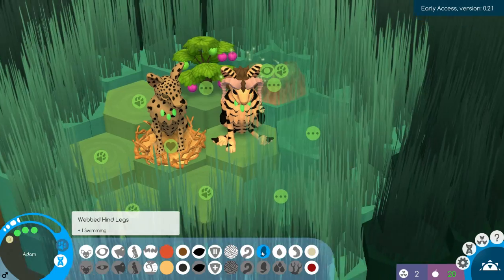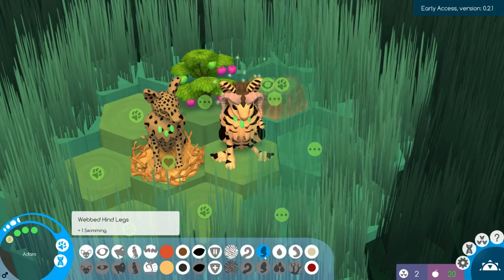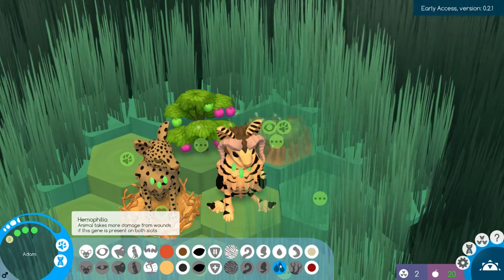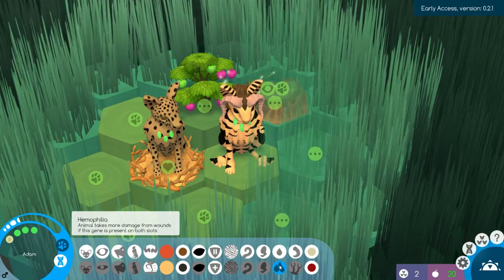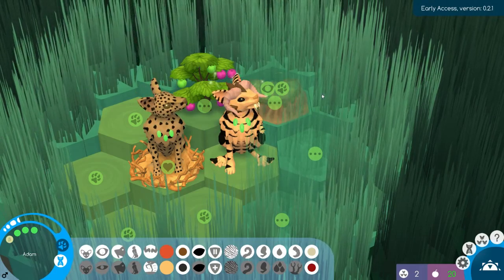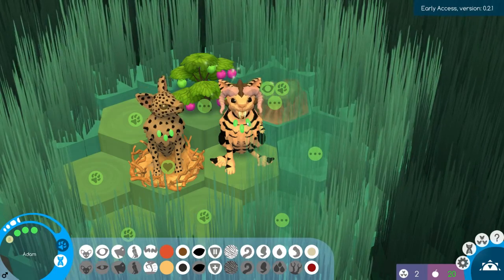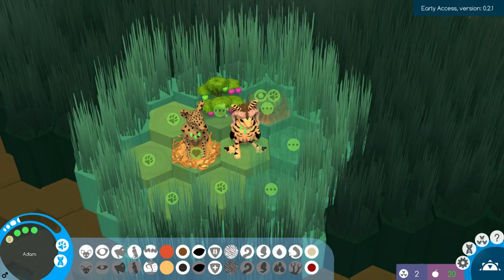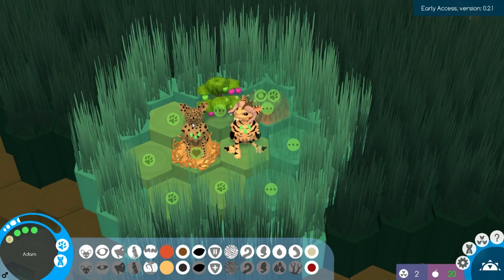We want the webbed hind legs to see exactly what that does. We also have normal blood clotting and haemophilia — the animal takes more damage from wounds if this gene is present on both slots, so it's a recessive gene, you need a double. Then there are normal eyes and short-sighted eyes. So Adam is not exactly the best specimen — a lot of bad genes mixed in, including haemophilia, short-sightedness, and the bad paw.